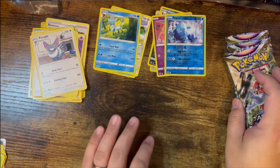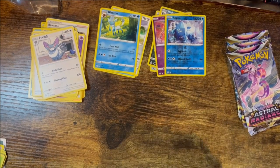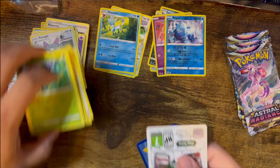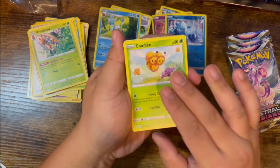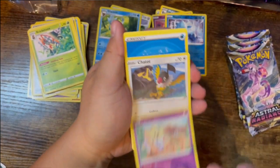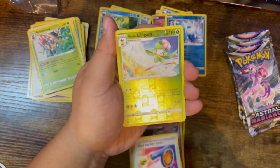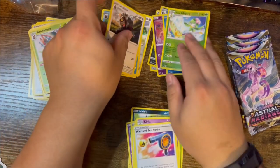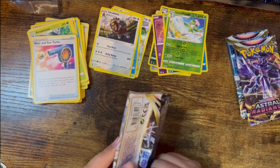We are halfway through — not a whole lot of notable hits. White code card again. Got a female Combee with two flanking males, a Ralts, Nincada, Togepi, Shuppet, Water Energy, Spicy Seasoning Curry item card, Korelia, Whimsicott Turbo, a Hisuian Lilligant, a Lilligant, and an Ursaluna. Cool — pack five.